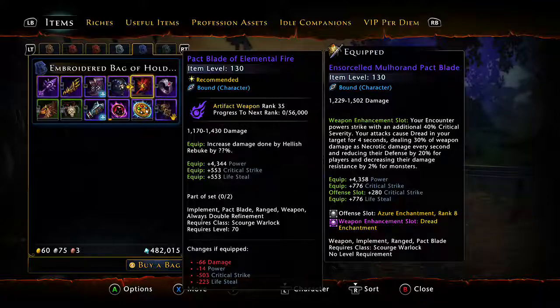The Pact Blade of Elemental Fire is the one that was given to me at the end. You will get something different if you're a different character. You're going to get a primary weapon and a secondary weapon. I'm going to be looking through most of the Scourge Warlock gear, so remember that if you're a different character, you're going to be focusing on different stats.